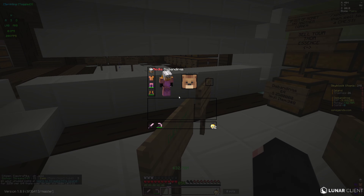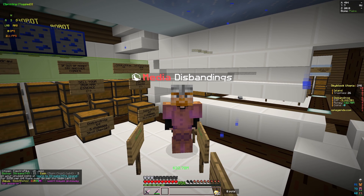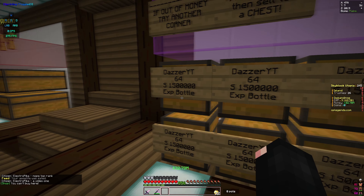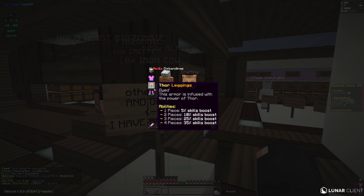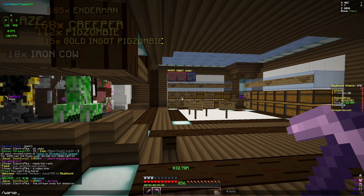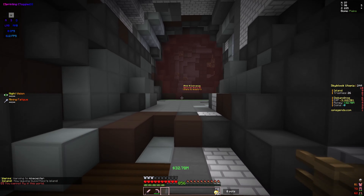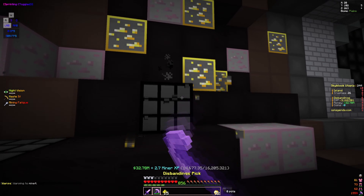I've set up a full shop for Iron Man essence and Thor essence. I stopped buying exp and coins since I don't really need those at the moment. I also have eight maxed-out lapis robots making extra money in the background. I have 32 million right now — I had 150 million before, but I spent about 100 million on the essence shop, and I've already gotten 70 million worth of essence.